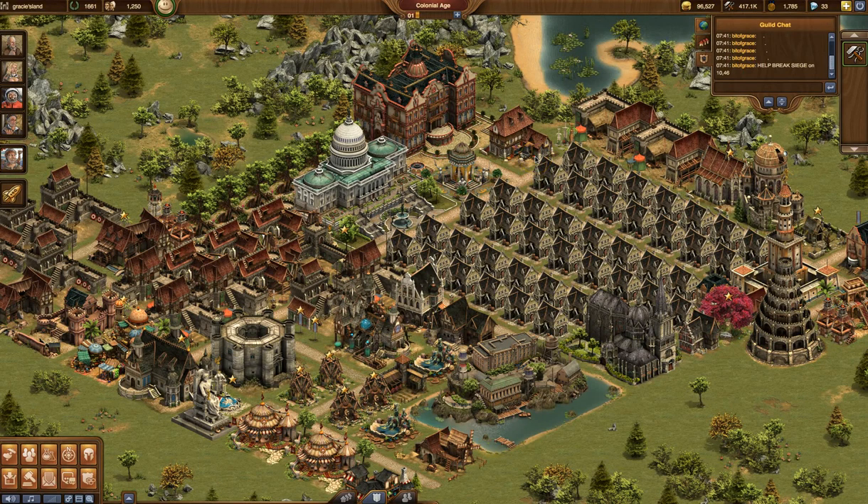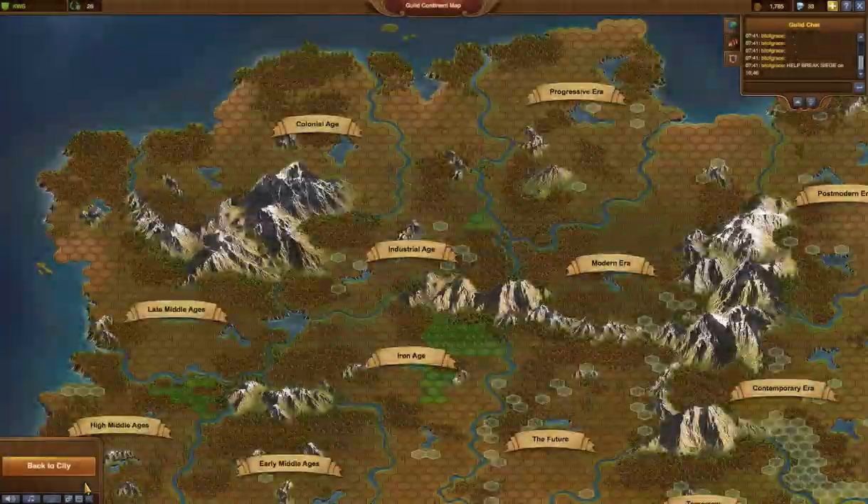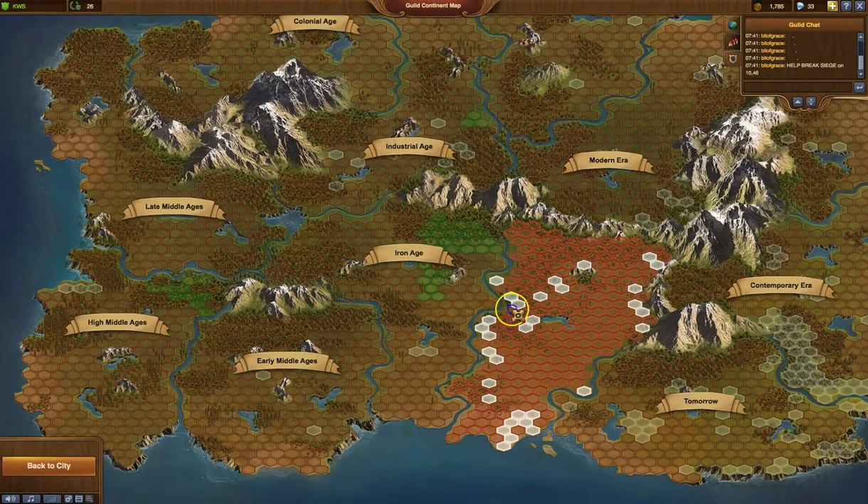Hey there, we're going to take a look at the absolute basics of getting into the GVG map and figuring out what the heck is going on in there. We're going to start by going to the GVG map in your icon set — it's the one in the lower right corner. And this is the whole map.